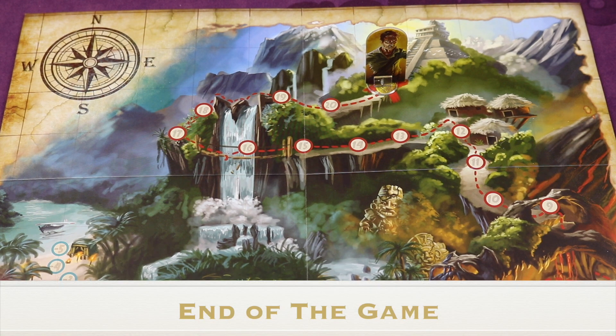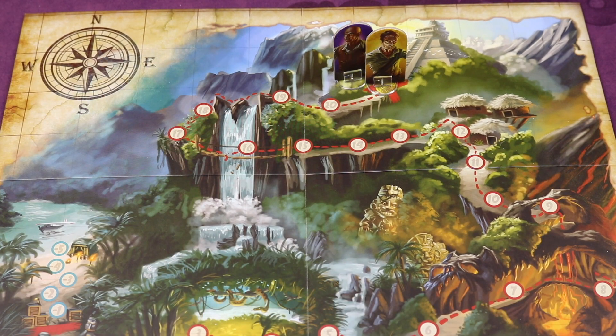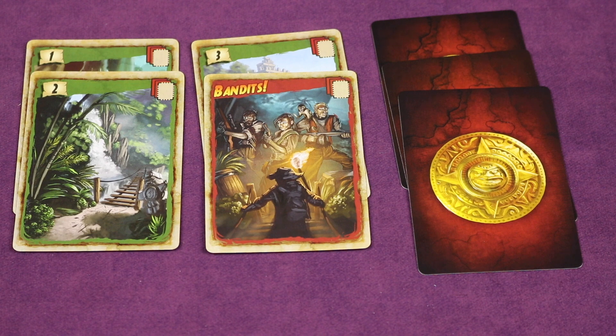If at the end of the day phase someone has reached the temple, they win the game. If multiple players reach the temple in the same day phase, count up the total numbers on all travel cards for the tied players — whoever has the most wins. If still tied, the player with the most unrevealed stacks wins. If still tied, the player earliest in turn order wins.